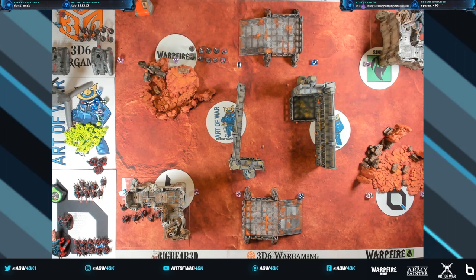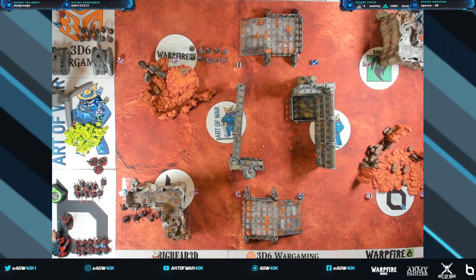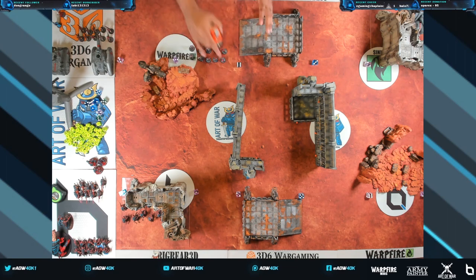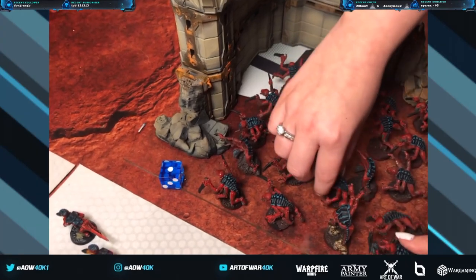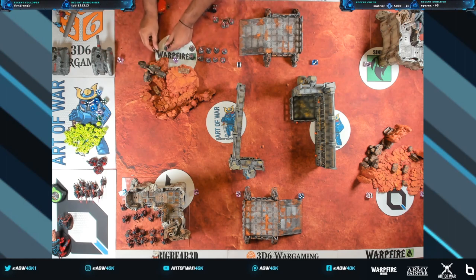A big mistake many players make is trying to fight for every objective on the table — that overextends your army. Typically it's better to focus on a couple of objectives near each other and dominate that zone. Ari decides to put both units of Genestealers on the same flank. I see that, so I'm going to put some more Guardsmen over here to help out as well.